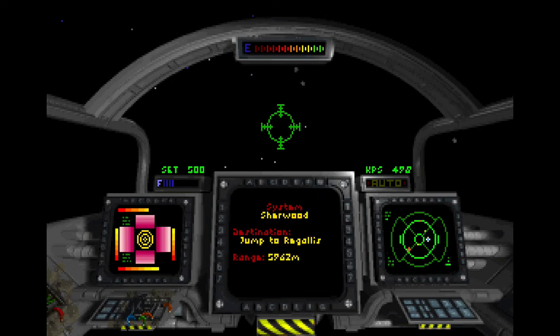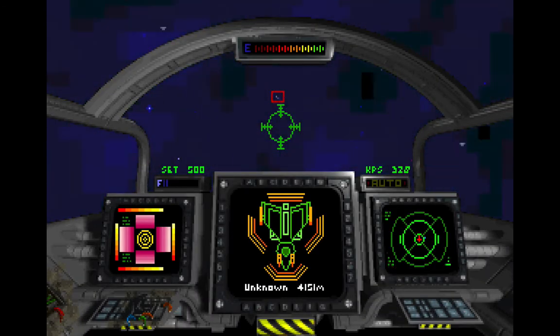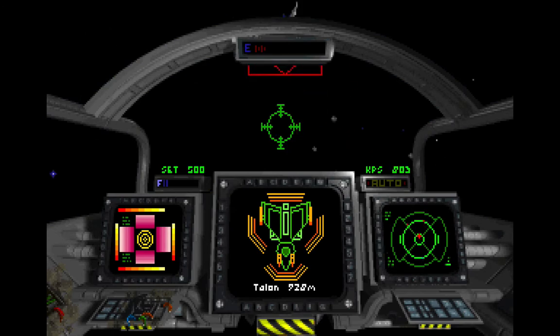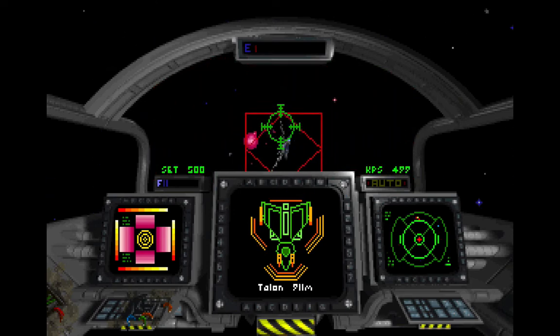Now let's make our jump to the Regalis system, which is our destination. The orange ones represent — those look like ejected seats, I think. Not sure. Oh well. Alright, we'll head over to Regalis. Looks like we got some company — Talons. They're not a nuisance. Well, they are a nuisance, but they're more just annoying than they are anything else. Yeah, nuisance is the right word, because they're definitely not a threat.